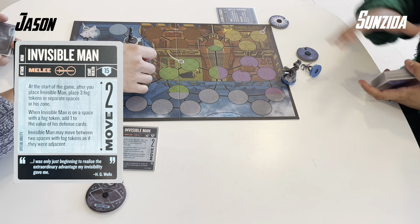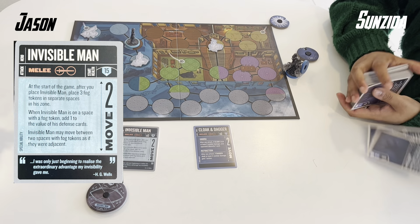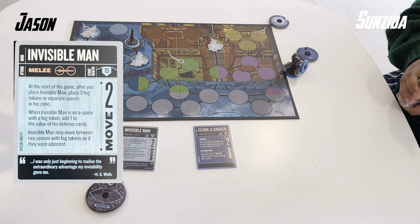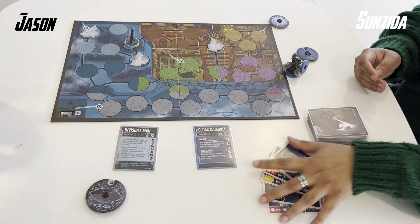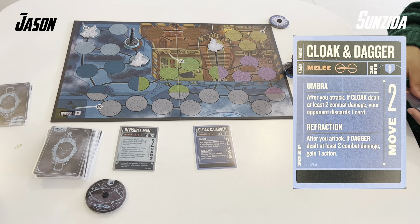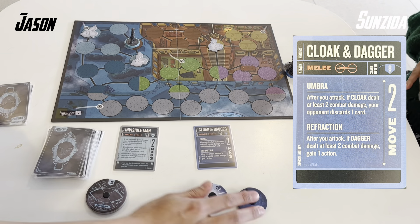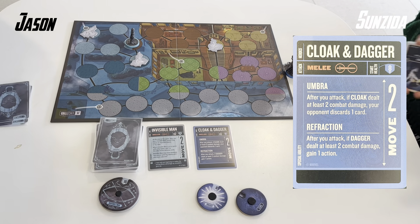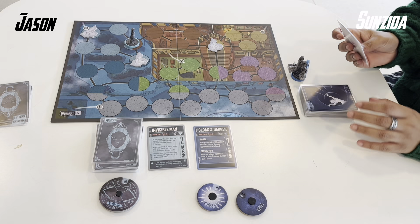Invisible Man is a solo hero with 2 move, 15 health, and starts with 3 fog tokens in his zone. He can use these for plus 1 defense when he plays a card on defense, and he can teleport between them. Cloak and Dagger are a dual hero, 8 health each, 2 move melee, and they aim to deal at least 2 combat damage above the opponent's defense to trigger their abilities — a discard for Cloak and an extra action for Dagger.